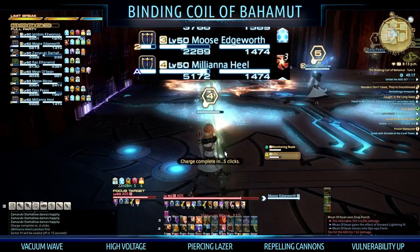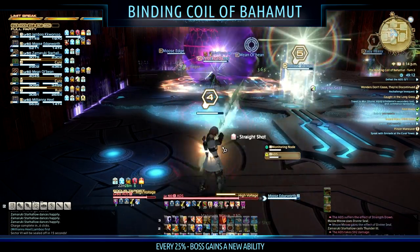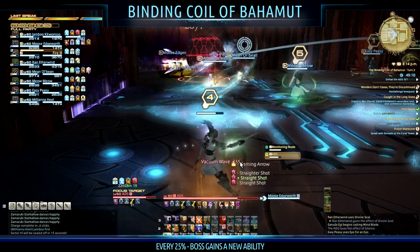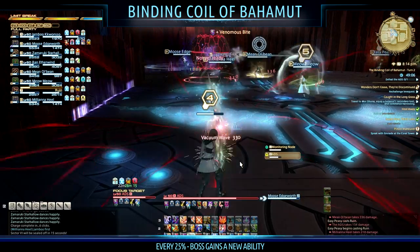Alongside all of this, the tank debuff Vulnerability Up is being applied every six to seven seconds, so make sure your tanks are communicating and tank switching every five stacks. Now, every 25% of health the boss gains a new ability from one of the remaining nodes we didn't kill — from sectors 2, 4, or 7.